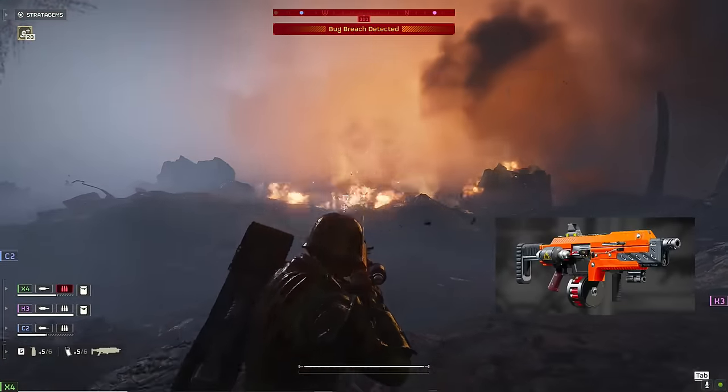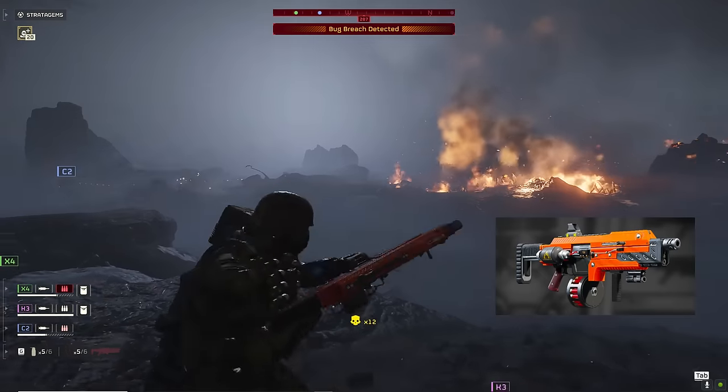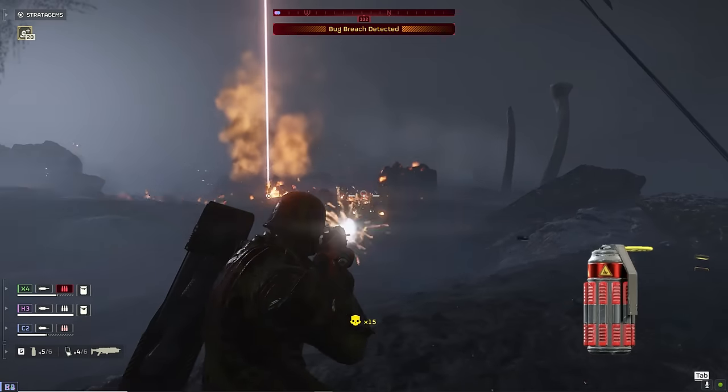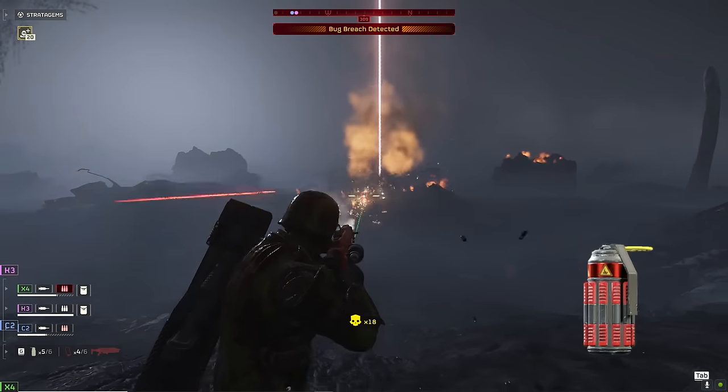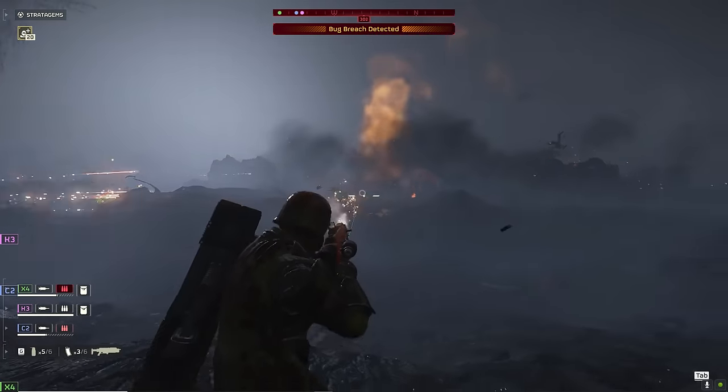The Incendiary Breaker is undoubtedly the strongest gun in the game at taking on groups of hunters, and since those will be the biggest threat to us, it's a perfect fit for our role as a tank hunter. We're also taking fire grenades to lob on top of bug breaches or to chuck at packs of hunters before they become a problem.